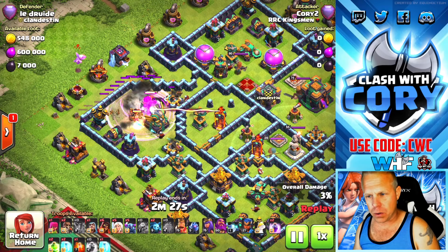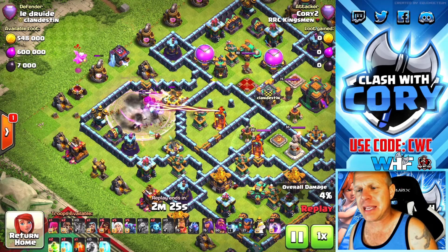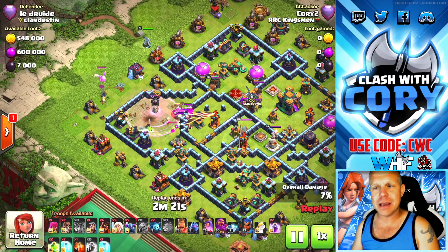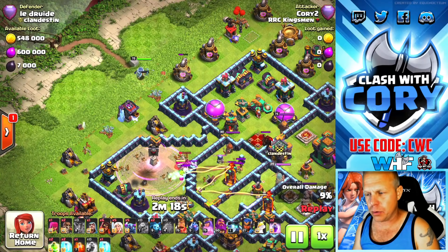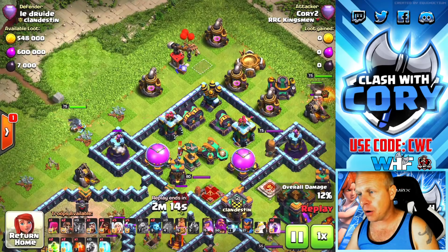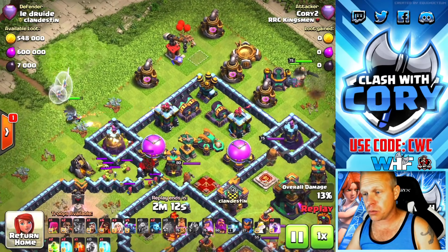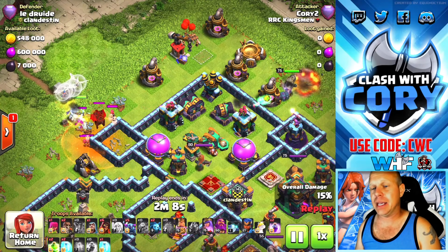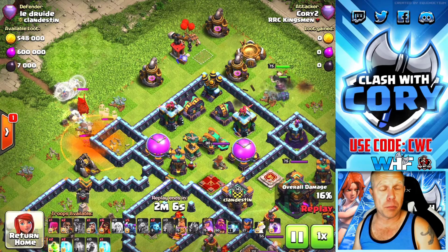We haven't started a grand warden walk or anything else yet — we're going to wait for that yeti bomb to do its job. We're going to funnel the buildings behind it and create a nice direction for our queen to walk. Look at this, we've started the queen right here — she's going to start walking to the right. We're going to use the king over here; he's already working his way into the base to funnel the other side.